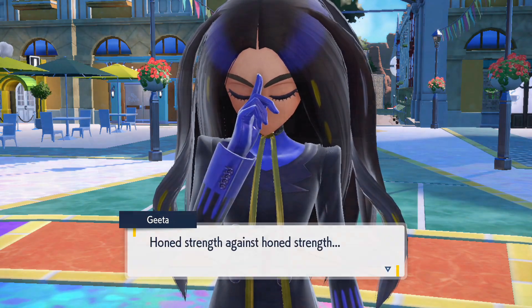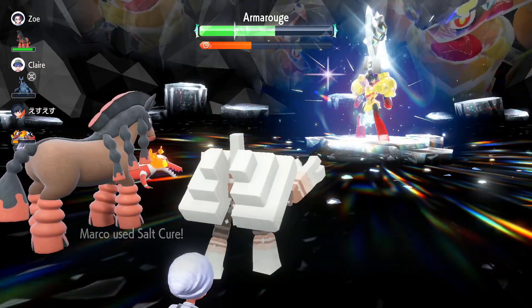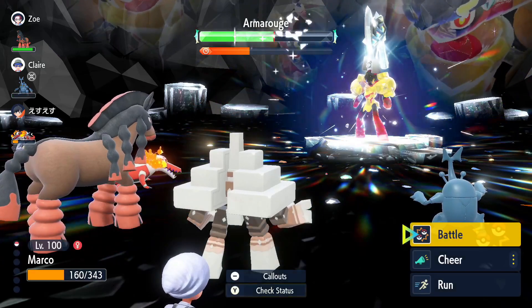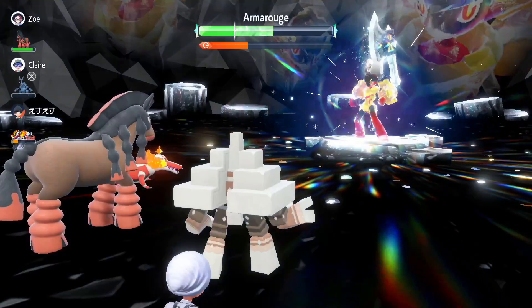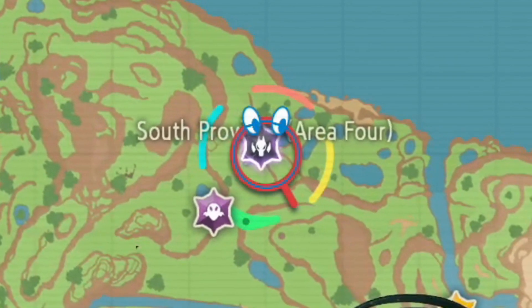Then you'll receive a phone call from one of the professors at the school and they will tell you that you need to go and take part in Tera Raid Battles. Specifically, this means you need to go and deal with five star Tera Raid Battles, and you keep doing this until eventually you'll receive another phone call from the same professor and they'll announce to you that there is a raid battle that is far too dangerous for you.